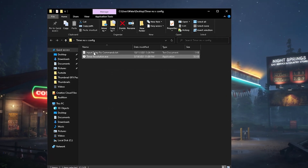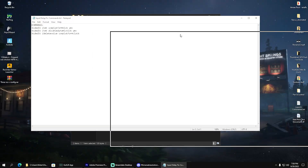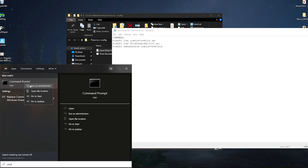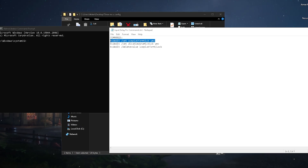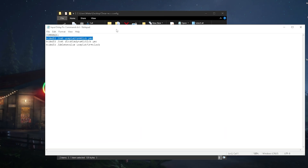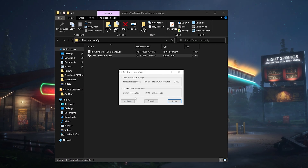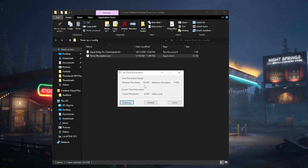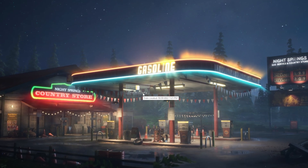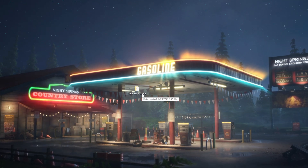If it doesn't say 0.500 for you, don't worry. Close the program and click on the input delay fix comments — you'll see a bunch of commands which you need to type into your CMD, run as administrator, click yes, and paste every single one of them in one by one and press enter. After that it should be fixed, and the next time you launch the program and click Maximum it should say 0.500.